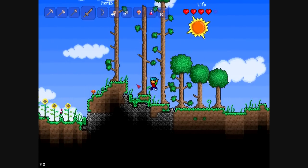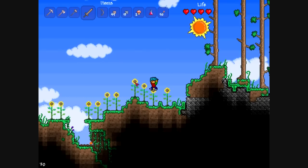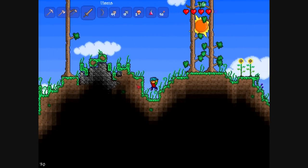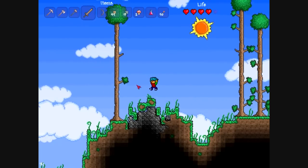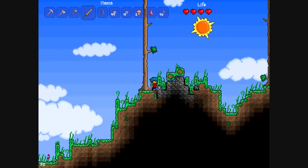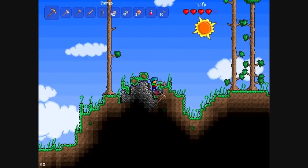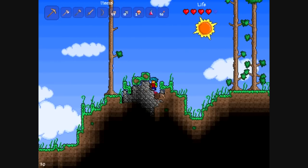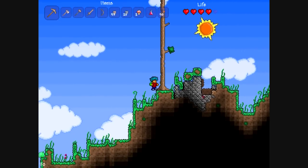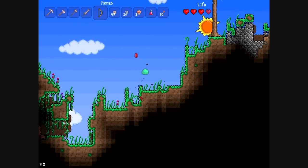So we're going to continue off to the left, keeping our eyes peeled for the ores I mentioned before, which are copper and iron. I thought I saw some ores underneath the stone there, but it turned out not to be the case. We're going to continue along.